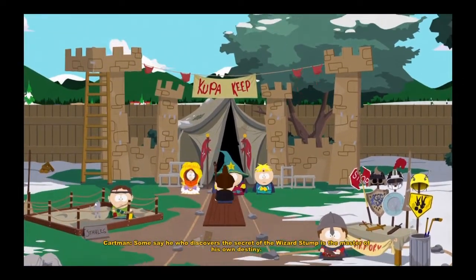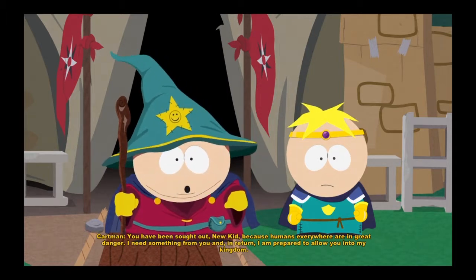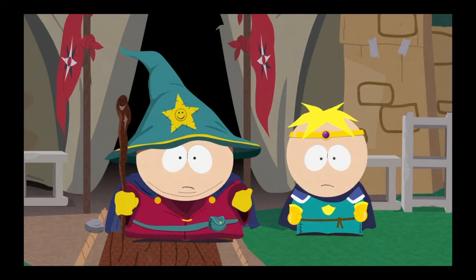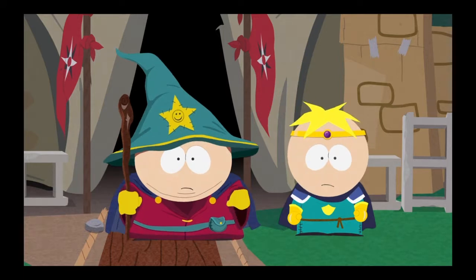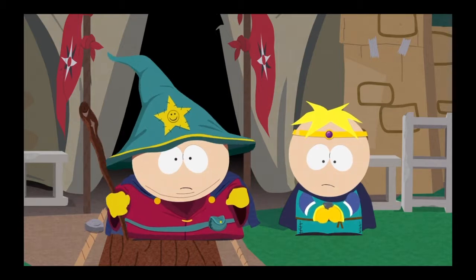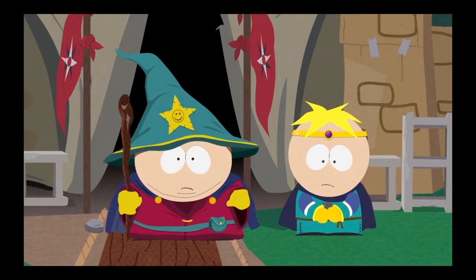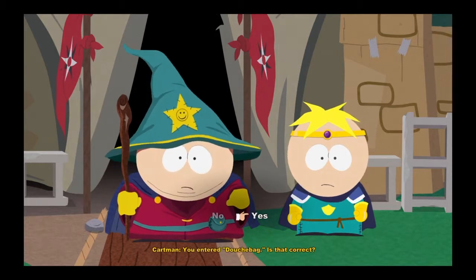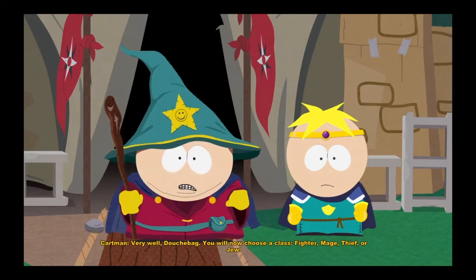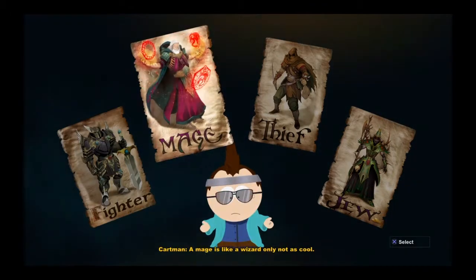'Humans everywhere are in great danger. I need something from you, and in return I am prepared to allow you into my kingdom. It's time for your first quest, but first please tell us thy name.' This is the part where you put in your name — they just stand there waiting. 'You entered Douchebag — is that correct?' The funny thing is, no matter what name you put in, like Michael, they'll call you Douchebag regardless.